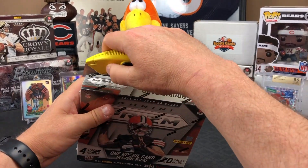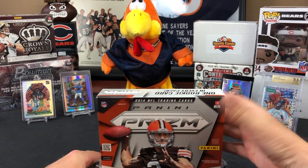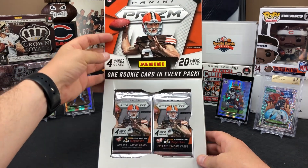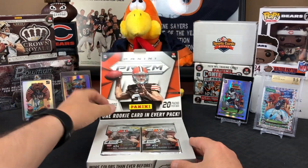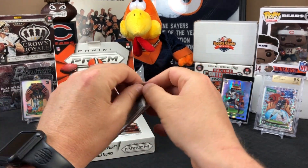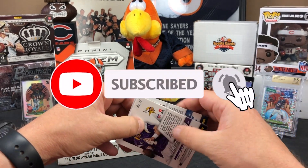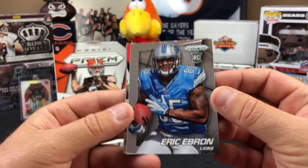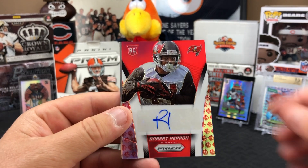A quick eBay search shows a tie-dye prism auto rookie of Trent Murphy numbered to 25. Opening the first packs, they pull an Eric Ebron prism rookie card right off the top, followed immediately by a Robert Heron auto from Tampa Bay — a nice early hit.